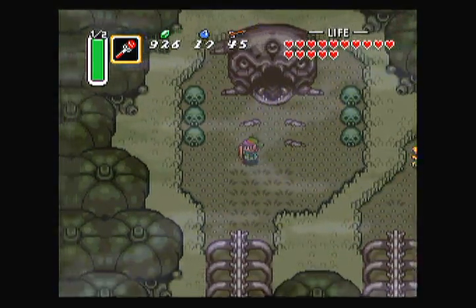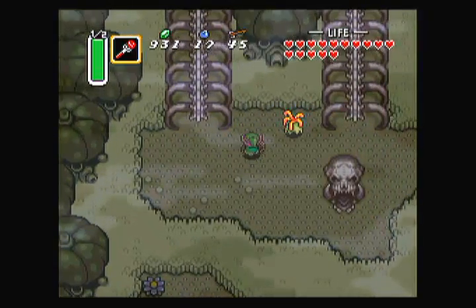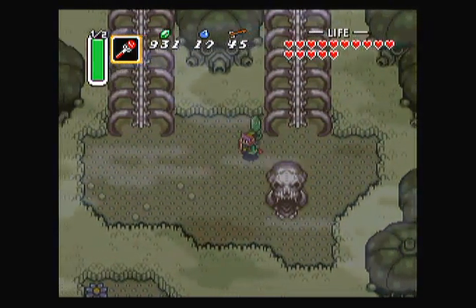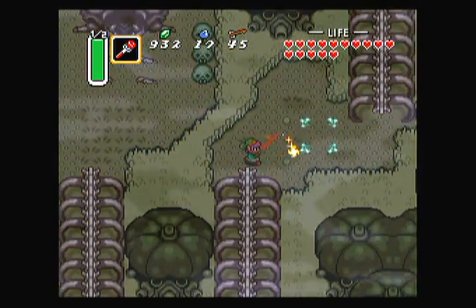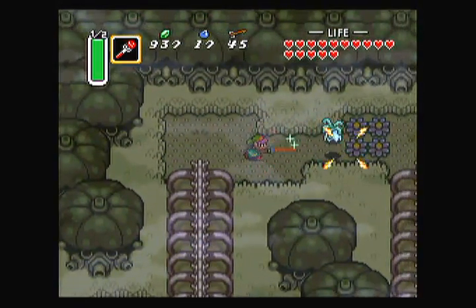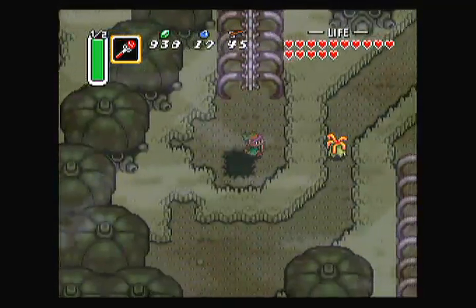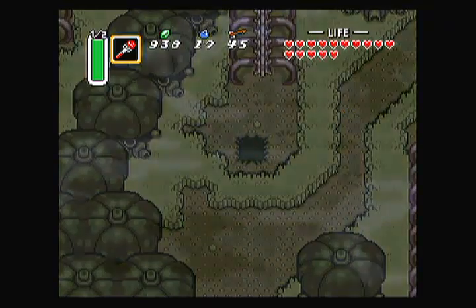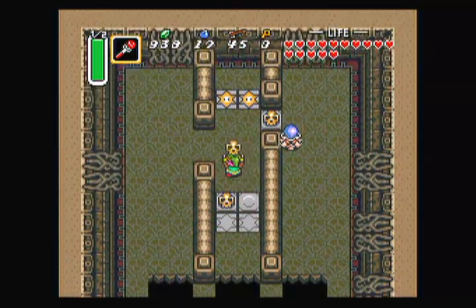I was wrong before. I was thinking of Link's Awakening where you found two of those monsters that increase your magic powder and bombs respectively. And I can get more bombs, so I'm going to get up to 50 of those. As long as I get out of here, I don't care.